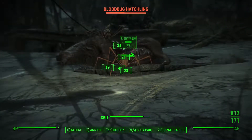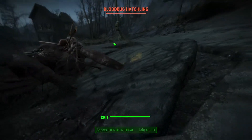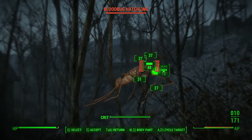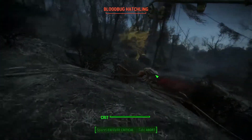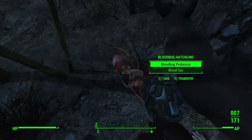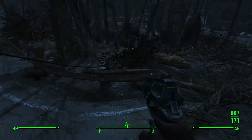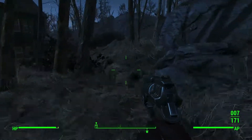Let's make sure we're ready for whatever comes our way. There goes the blood bug. What have you got — some blood sack. And some brahmin meat, I can cook that but right now I'm not gonna. More drugs and there's hop flour right here.